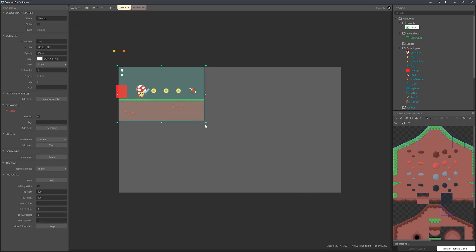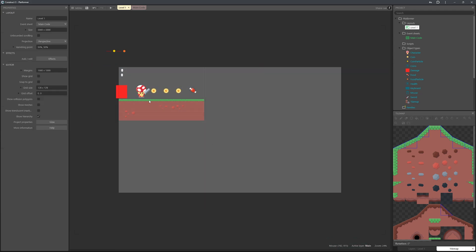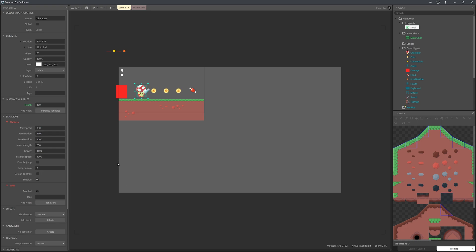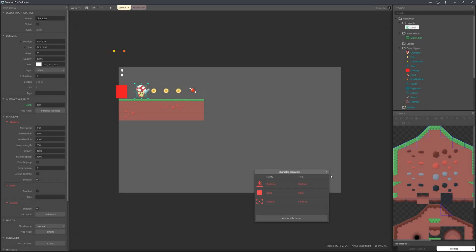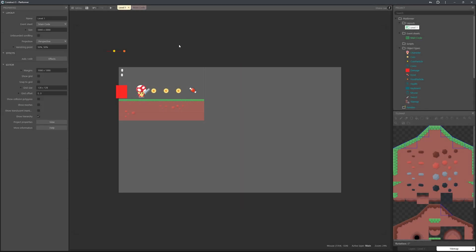Select the tile set and drag it out to fill the space. Then select the player character, head over to behaviors, and search for Scroll To. This allows the camera to follow the character as you move across the screen, rather than staying fixed in one place.